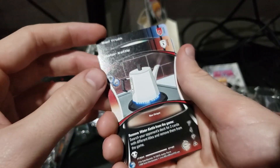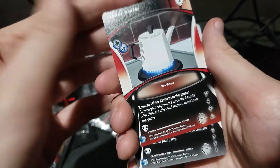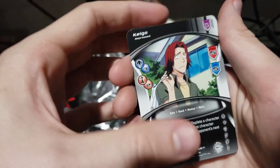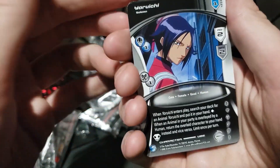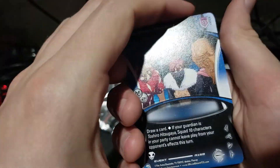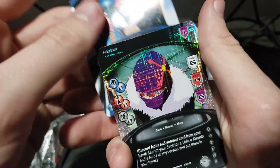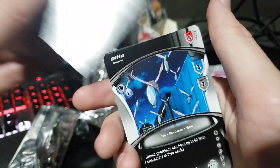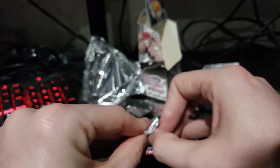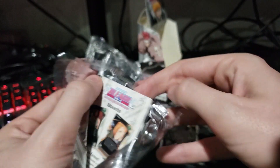Beautiful. Keigo. Water Kettle — there's a card just for a water kettle. Yuzu. Keigo again. Yoruichi looking kind of washed out for some reason. And an upside down card. I spoiled the holo on the end — Strategic Meeting, and then a holo Koba. Pretty cool. One nice thing about fillers from the Bount arc is that you always knew it was going to be a filler when you saw those puppets — whenever those puppets came on screen it was a dead giveaway, even if you hadn't read the manga.